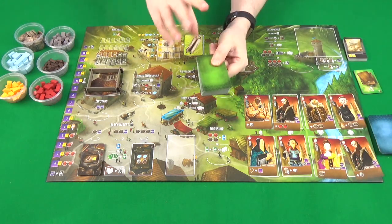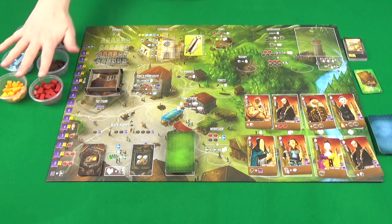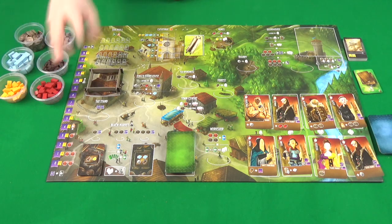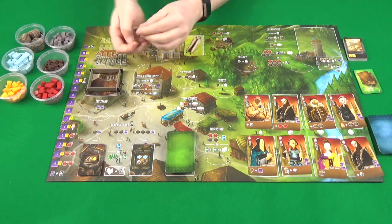The green backed building cards will all get shuffled up and then placed on the board here. All the resources will want to be put near the board in easy reach. I like to put them in these little takeaway pots just so that they're easy to move around the table. You'll then put four of the coins in the tax stand.